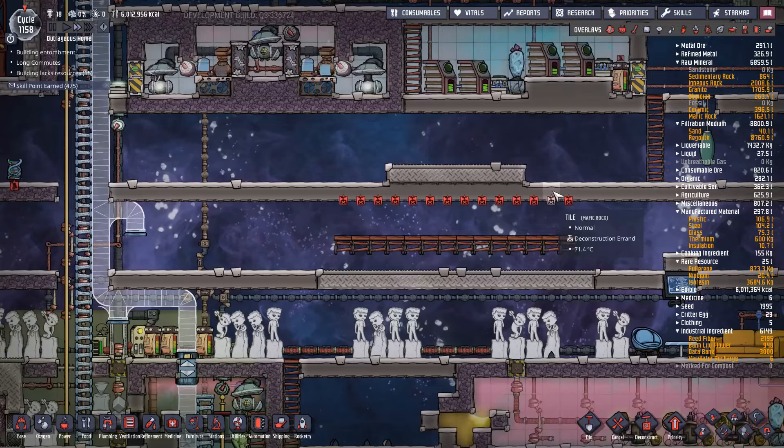We'll go through a save. Once I start getting rid of all this regolith, things will get an awful lot simpler. Where's my power overlay? That's what's missing - I'm missing a few little power connectors here and there.